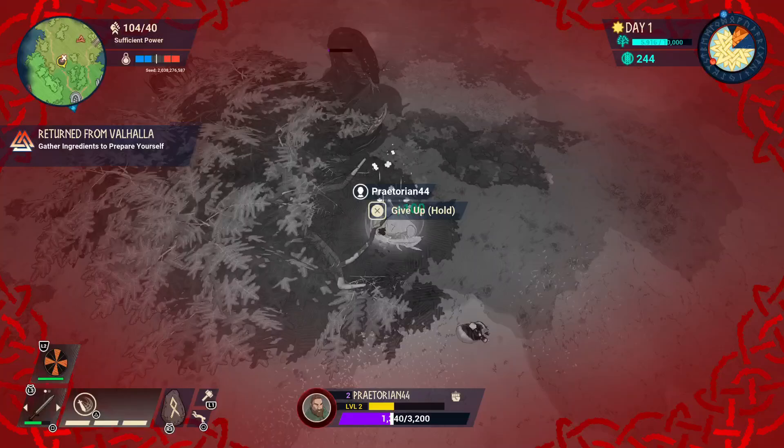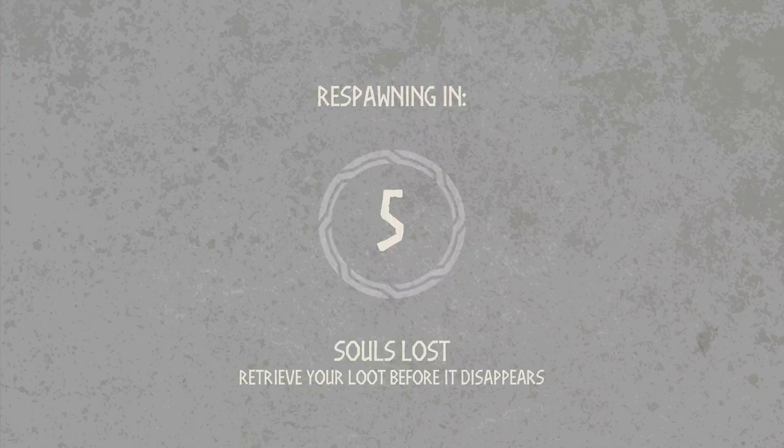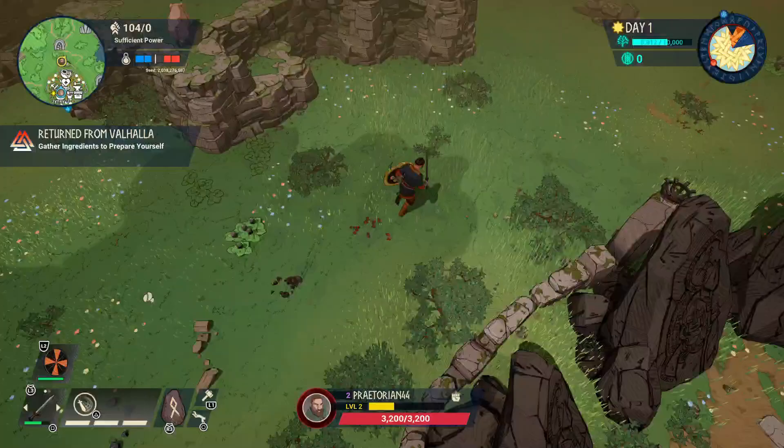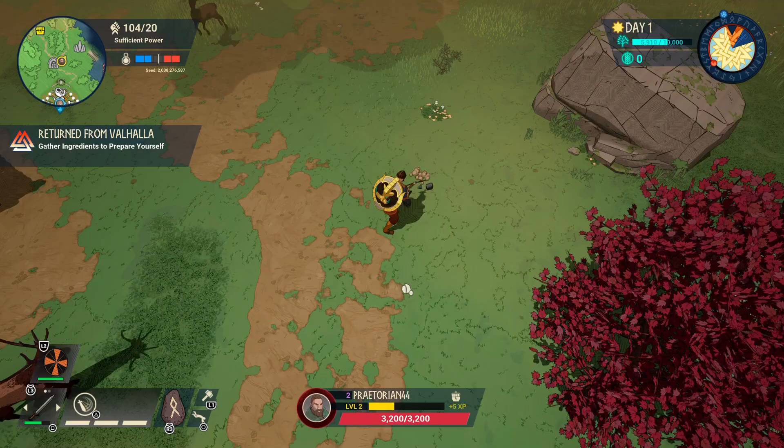When you get knocked out, you drop your box with all your souls in it and you have to go back to get it. We got a notification about our village being attacked — every night the village gets attacked and you have to defend it. That's what keeps you coming back to the village: you have to go defend it every night.